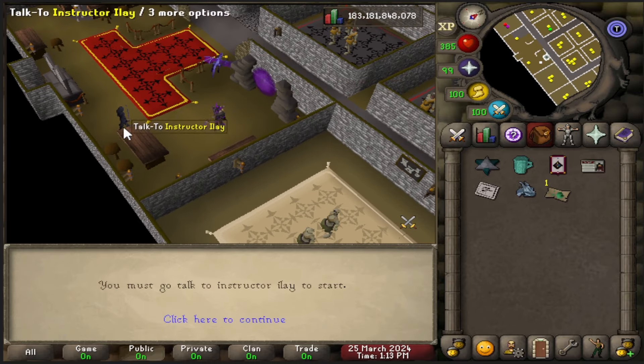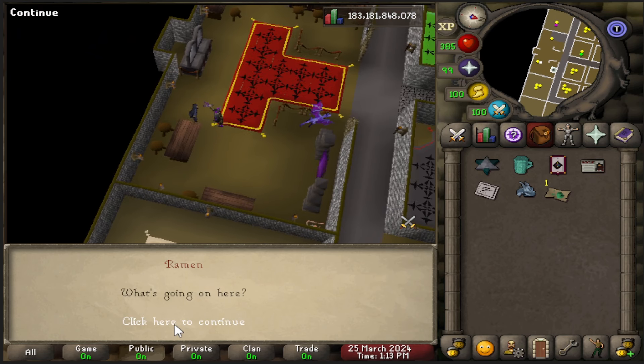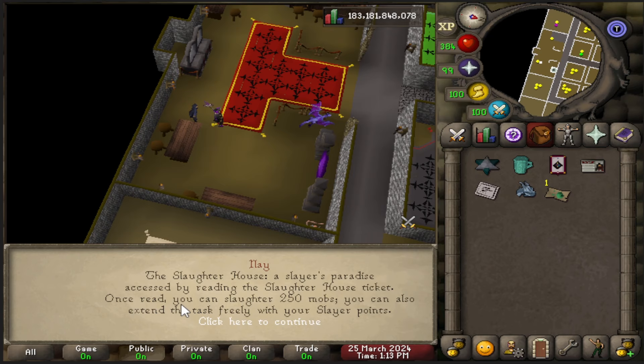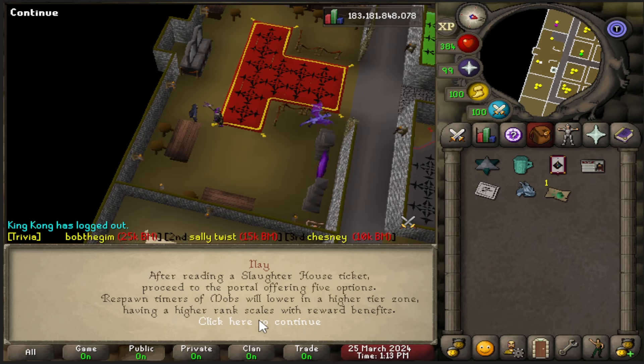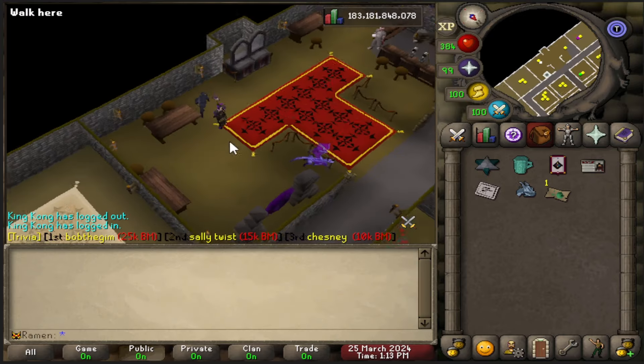First it's going to tell you to come talk to the tutorial instructor, Ile, over here. You speak to him and he says welcome to the Slaughterhouse. The Slaughterhouse is slayer's paradise — accessed by reading a Slaughterhouse ticket, which I have right here in my inventory. Once read, you can slaughter 250 mobs. You can also extend the task freely with your slayer points. After reading a ticket, proceed to the portal offering five options. Respawn timers of mobs will lower in a higher tier zone, and having a higher rank scales with reward benefits.